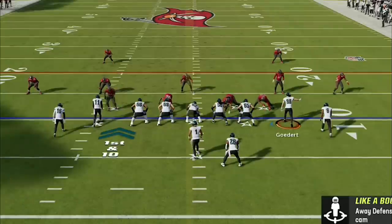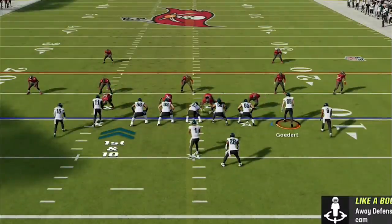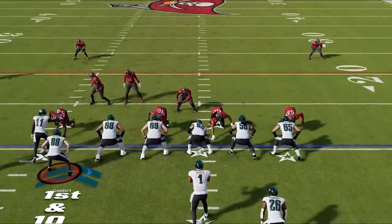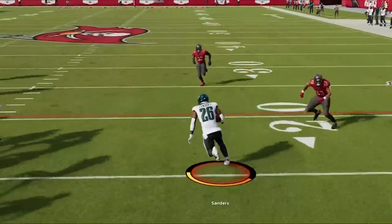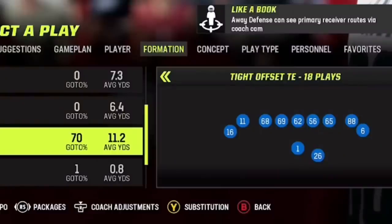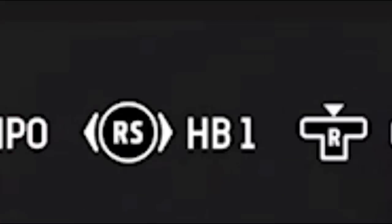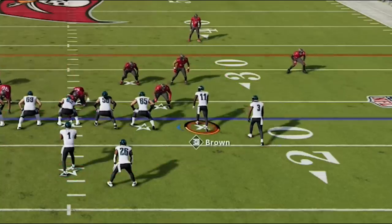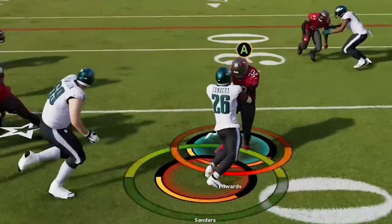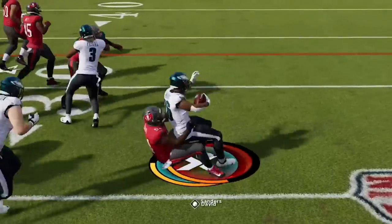Back on offense, since my opponent is running a lot of man coverages I'm going to use a counter run trick from this formation that I first learned when someone was using it against me — copycat league, right? All you have to do is motion across either receiver and the man defender in coverage will follow, leaving nothing but space for the counter run as we easily pick up another first down. If you plan on running the ball like this I recommend leaving the tight end in the game for better blocking, but if you want to pass more you can set your package as halfback 1, which replaces him with a 4th receiver — though it may be partially responsible for a less successful run as I only get 4 yards on the next carry.